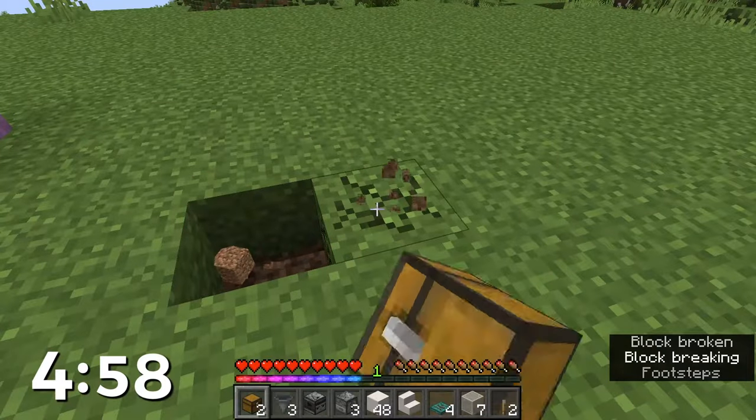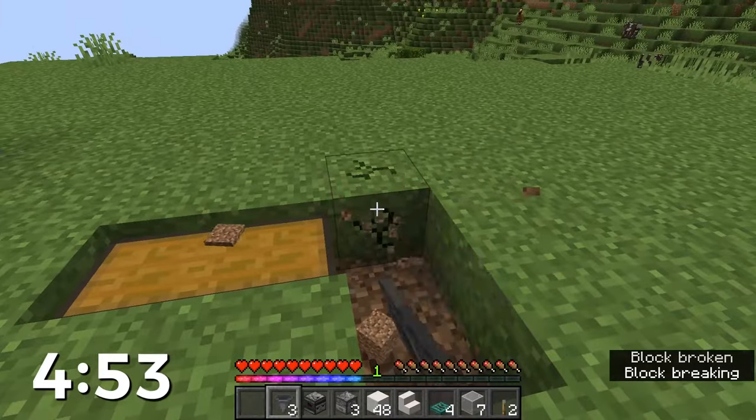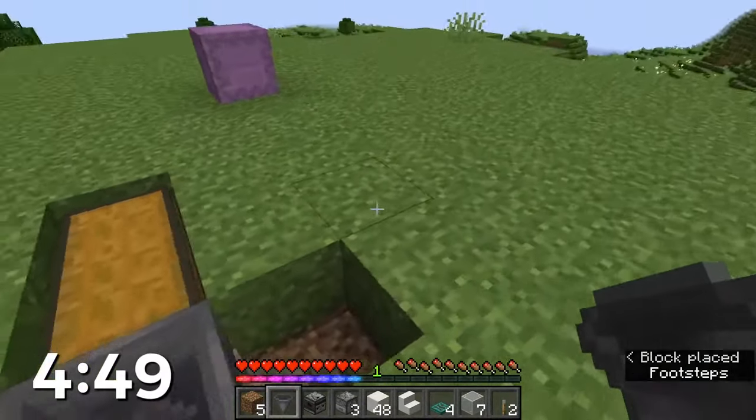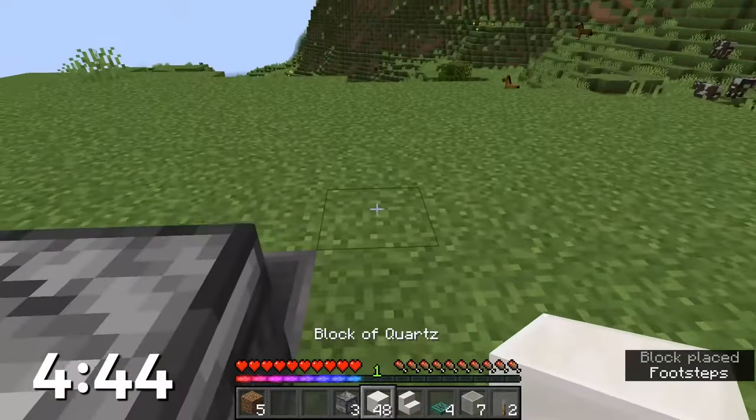First thing you're going to want to do is place down your double chest right there, and then you're going to dig out three spaces behind it to put hoppers into that. We'll pick up this dirt as we go in here. Hopper into the chest, hopper into the hopper, and another hopper into the hopper. Put your observer down right there facing into the chest.